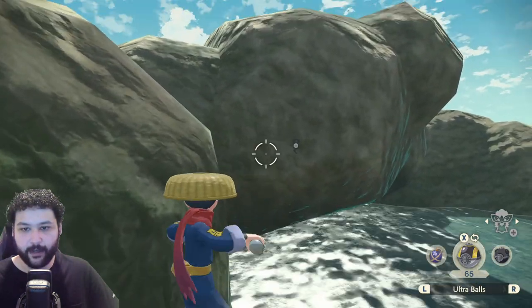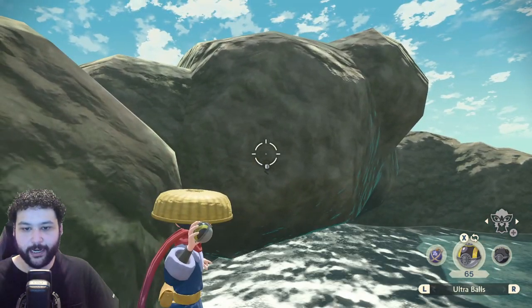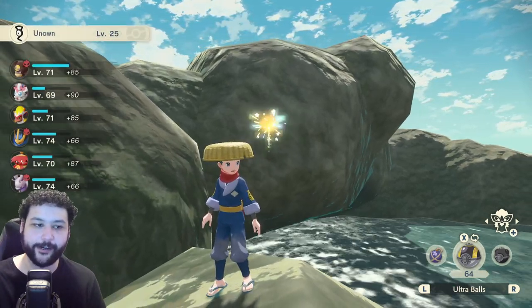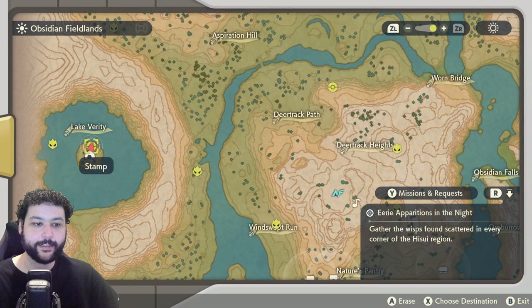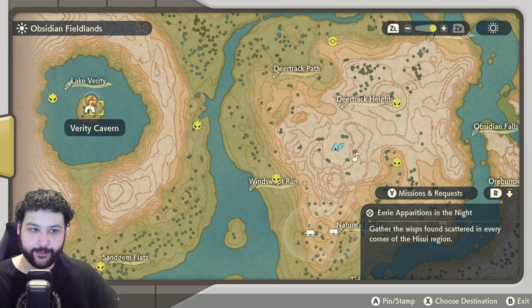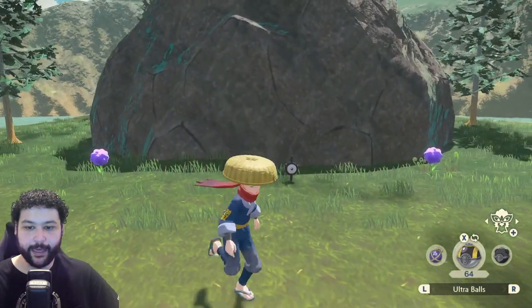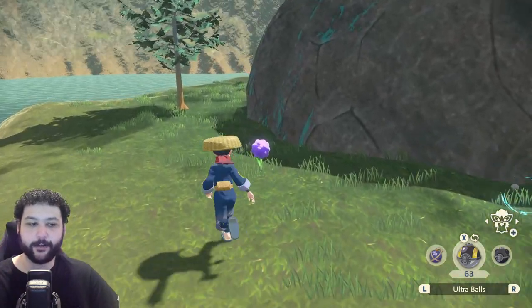At the top of Obsidian Falls you can see an Unown just hanging out right on this rock — a little bit of a far catch but not too bad at all. Our next Unown is right behind Lake Verity and you can access this right when you get the ability to surf. It's just hanging out right behind the cave entrance. Throw a Poké Ball and Unown I has been captured.